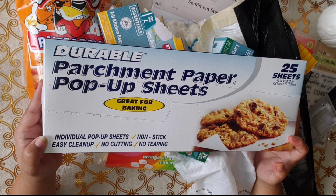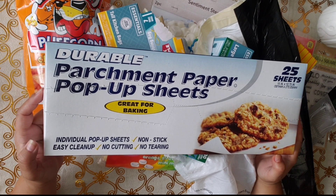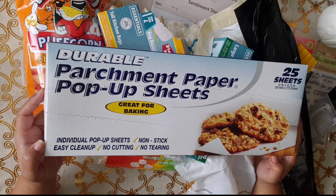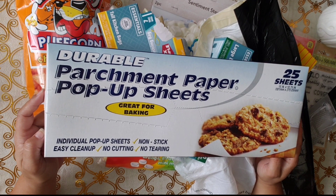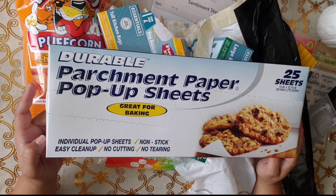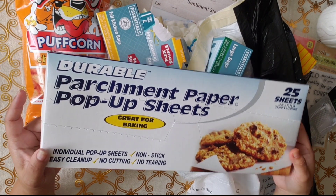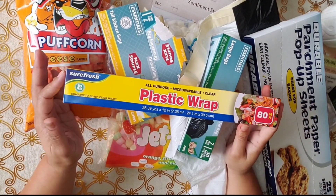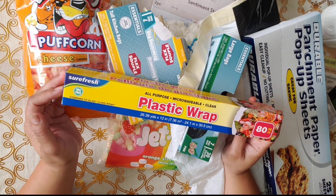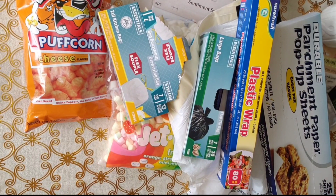I also got parchment paper pop-up sheets because we've been using aluminum foil to bake, but I saw people on Instagram saying it's not ideal and that parchment paper is better. So I bought these to give them a try. And I got this plastic wrap, which is the one we always use — it works perfect. I think we ran out, so I restocked.